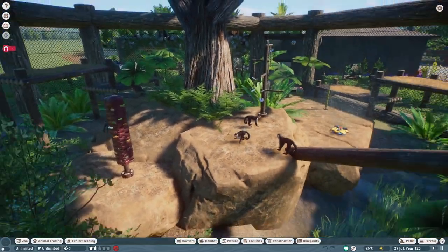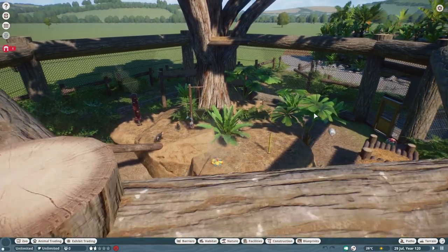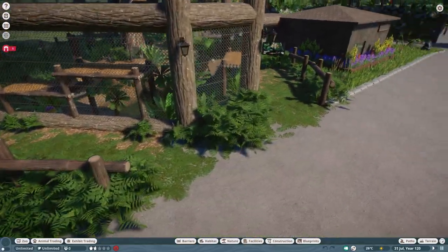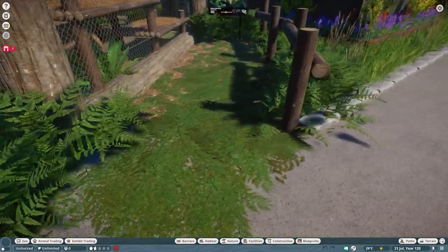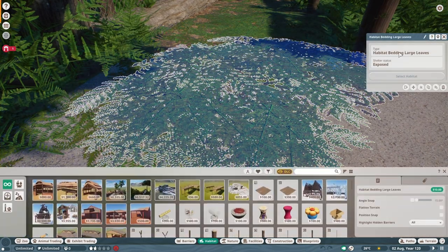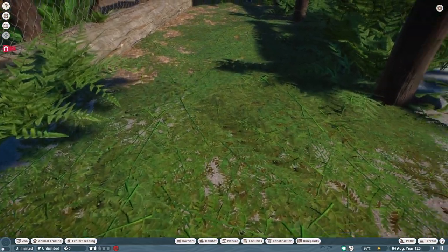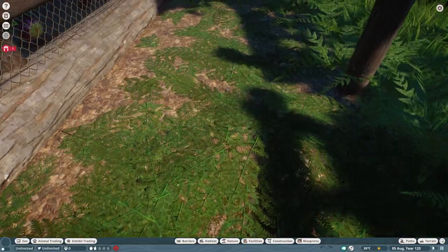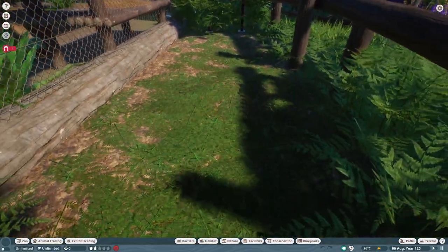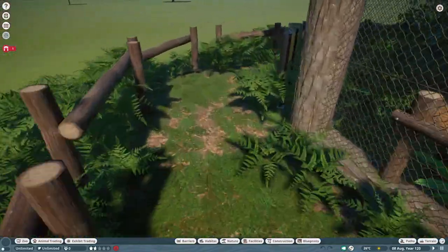There's not a lot extra that wasn't in the time lapse for this enclosure actually. I wanted to show you what I meant about this bedding on the floor - the habitat bedding leaves. You just put it on the ground here and it just looks like all the leaves from these ferns have fallen off and covered up the path. I think it's really effective - I'm really happy I discovered that. It works very nicely all around here.